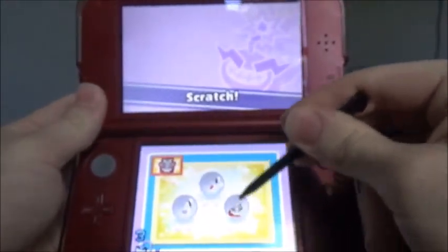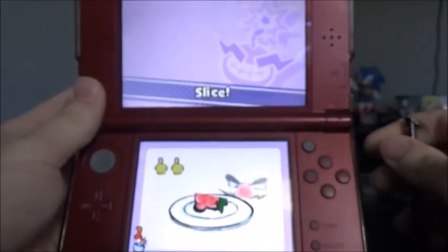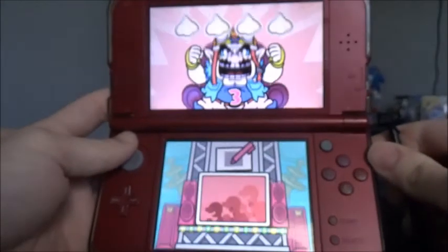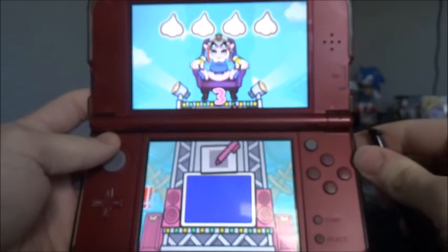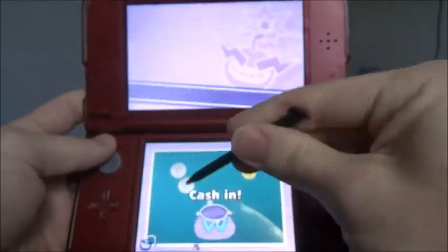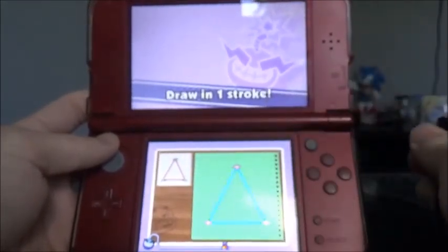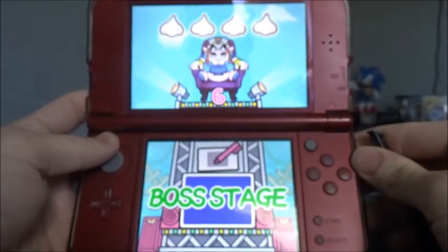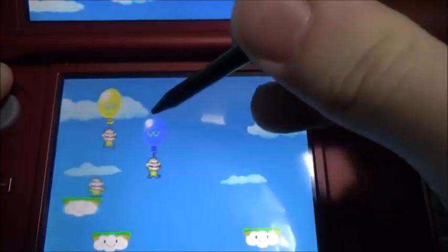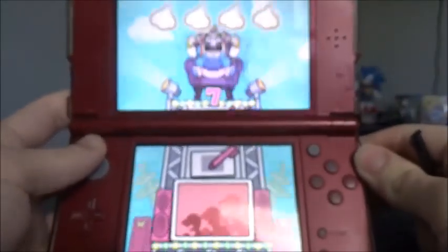The game introduces the stylus mechanic — poke the bottom screen with it, poke poke poke, or just slide it across. Move things and draw stuff, like lines. And if you lose your stylus, well then you're just stuck using your finger. That's the end of the intro folks, clearly.